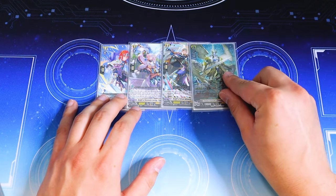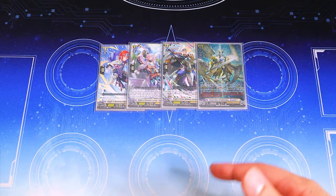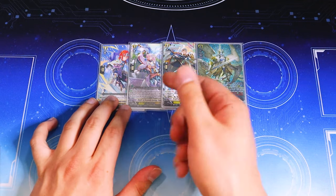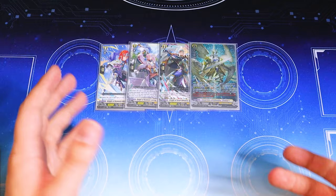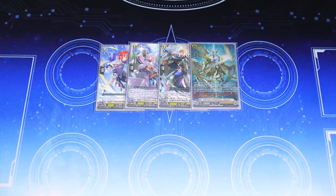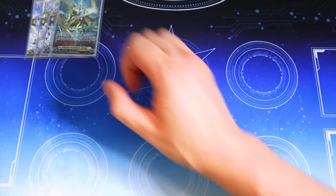I don't think one's necessarily better than the other. If you're lucky and you get the dog, or you get the other grade one, Aerial Sage, that's still a really good target to get off with Tranquila. But obviously if you don't get it you still get a rear guard, so it kind of does the same thing. With that, let's go ahead and talk about the main deck.